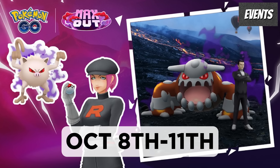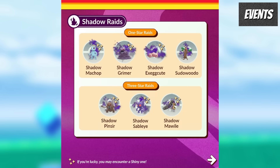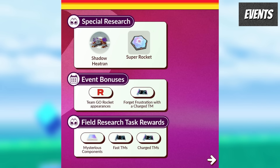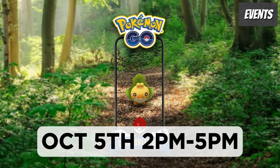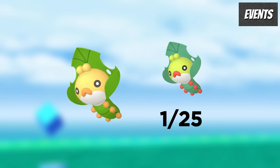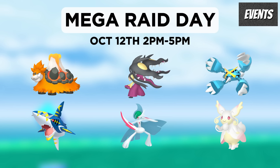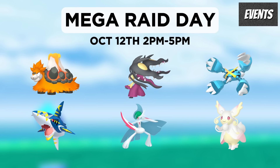Also during the Galarian Expedition event, there will be a Team Go Rocket Takeover running from the 8th until the 11th, featuring new Shadow Pokemon, new Shadow Raids, and you will be able to get Shadow Heatran from beating Giovanni. There is also a Community Day on October 5th from 2pm to 5pm featuring Scatterbug. There will be an array of bonuses and a boosted shiny rate. On the 12th of October will be a Mega Raid Day between 2pm and 5pm, which will likely feature one of the unreleased Mega Pokemon.